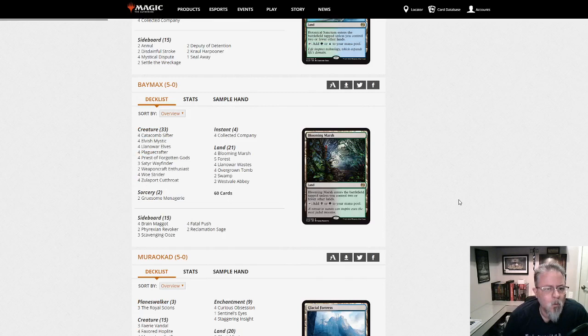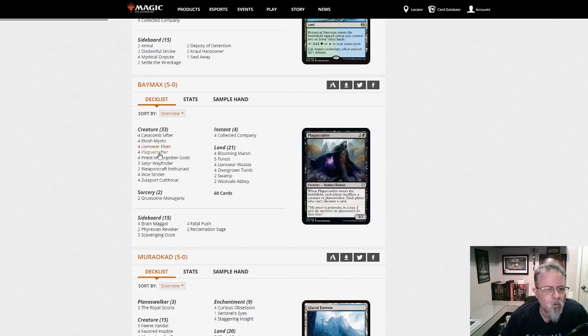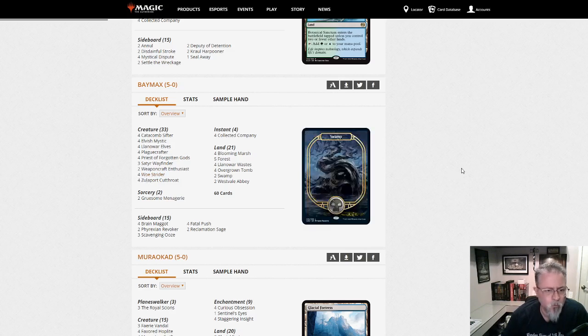Baymax with Zulaport Cutthroat, Coco, Menagerie, Priest — this is sort of a Golgari Sack deck. We saw something like this last week. Second time it's shown up now; I haven't seen it in the preliminaries yet, but it may be just a matter of time if it keeps showing up in the 5-0 lists. Woe Strider — that's kind of cool, good to see that showing up in a bigger format.